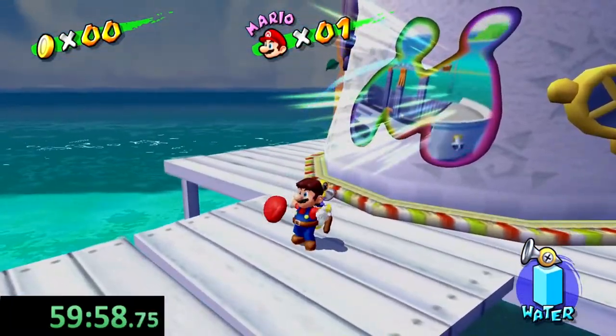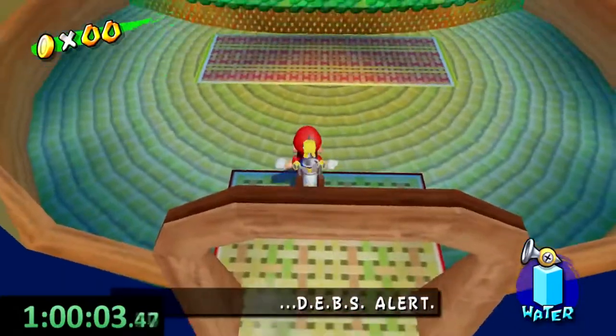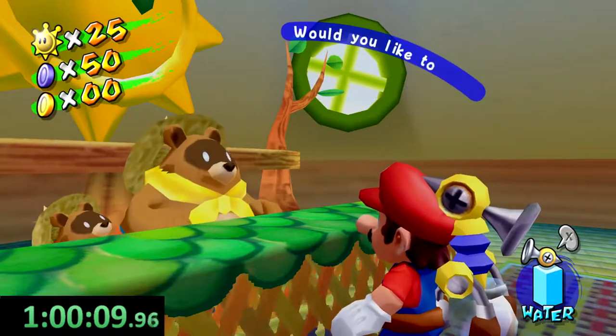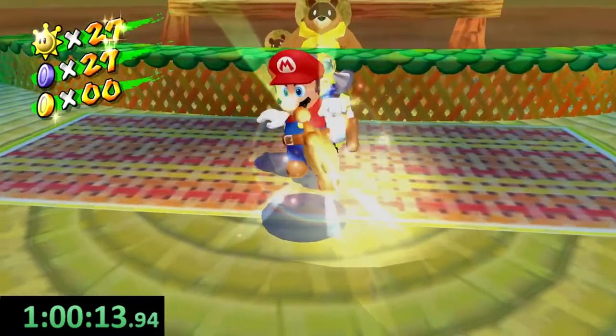This is it — we got all the shines we need. The reason we want to end on Rico Harbor is because the very nice raccoon family that sells us what we need is right in here. Blue coins, 10 — exchange for shine, 5. Let's go! All right!